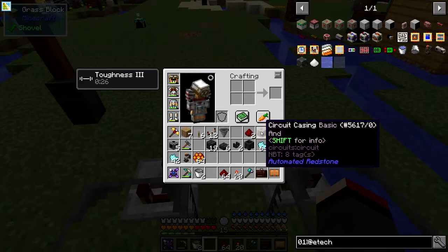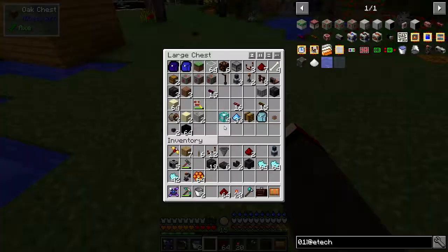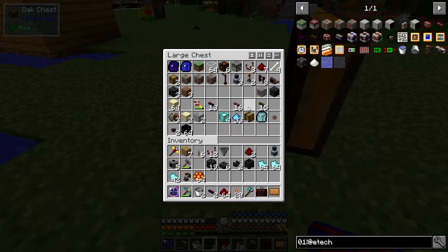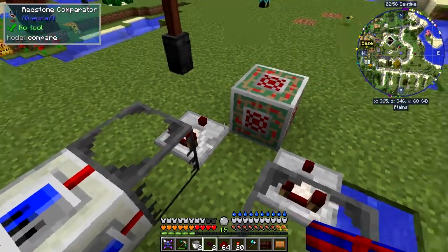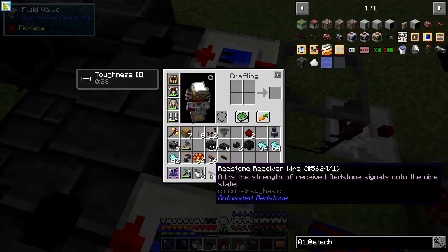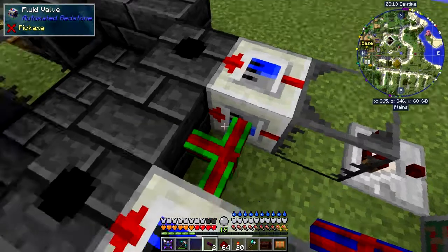I'm not going to use that complicated manual redstone logic - I'm going to use Automated Redstone. Automated Redstone is very straightforward. I've got a circuit set up here. I'll put this one down and I'll also need some cables - a redstone receiver wire, two for each side, some solid cables, and one redstone emitter. The plan is: if this tank and this tank have got fluid, output an emitter signal to the two valves.